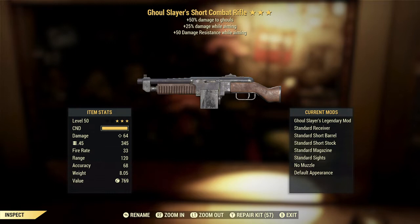The Ghoul Slayer's effect, like all of the Slayer's effects, got a buff a few months back during the legendary effect rebalance and was increased to plus 50% damage, which is a good thing. Unfortunately, Ghouls are pretty squishy as it is, so you can generally take most Ghouls down pretty quickly and easily without a legendary weapon at all. So the Ghoul Slayer's effect is probably one of the less useful of the Slayer's effects. The plus 25% damage while aiming is a good effect on pretty much any weapon.